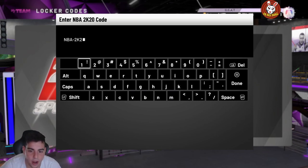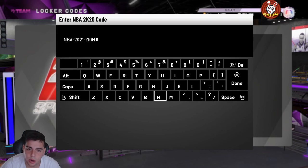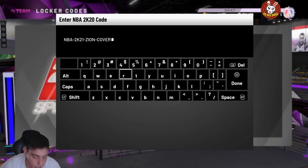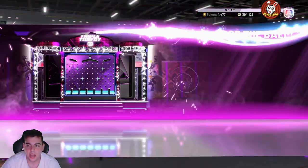This code is for Zion — it's a pretty W code. You should see the Pink Diamond Zion dropping in price like crazy. Here is the code: NBA-2K21-ZION-COVER. We're also going to show two other locker codes on screen towards the end of the video. If you need MT, hit me up on Twitter for cheap, fast, reliable MT.